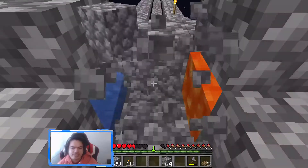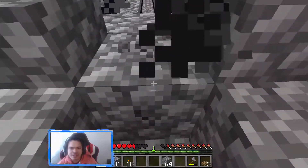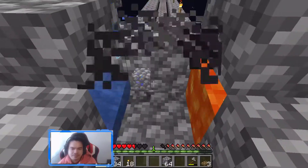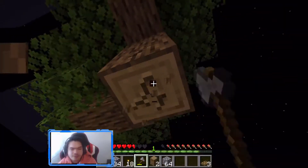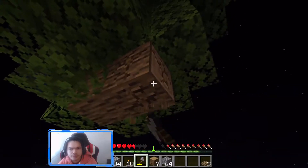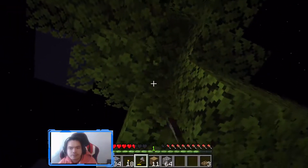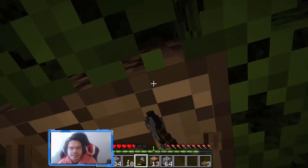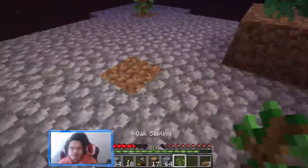My only question is do I want to cover the hole from the side or just let them drop there — I don't think mobs move while they're falling. Quite a lot of wood here, so that's great. Also, the leaves won't despawn if there's still wood connected, so you need to cut off all the wood before the leaves despawn.